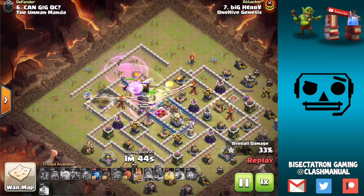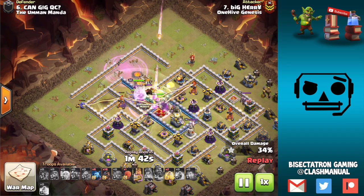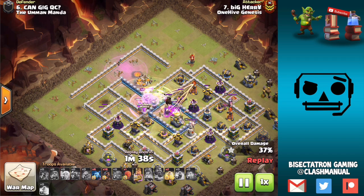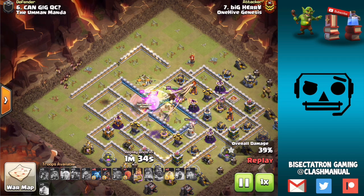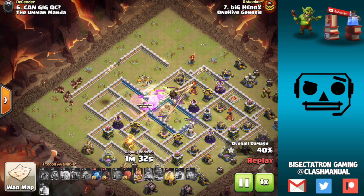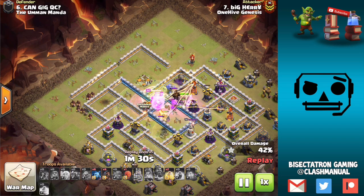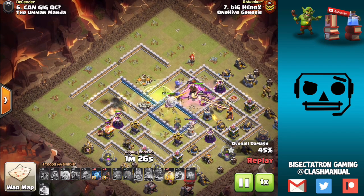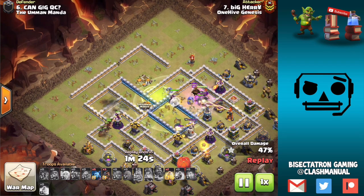So you can see in this one we have a Hound in the CC. Because of that, he goes ahead and sueys the Queen up at the top to create a funnel, and the Warden creates the funnel on the other side. That's a great use of the Warden Walk — he can create a funnel on one side, kind of like a Queen Walk, and then follows the troops into the base. The Lava Hound is not going to ruin the entire attack because nothing is going to target it now that the Queen is down.